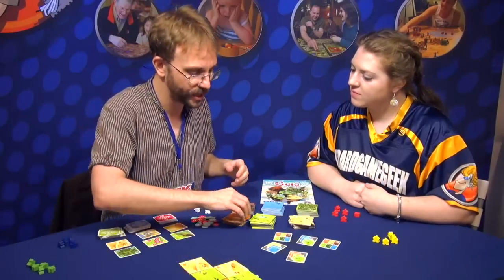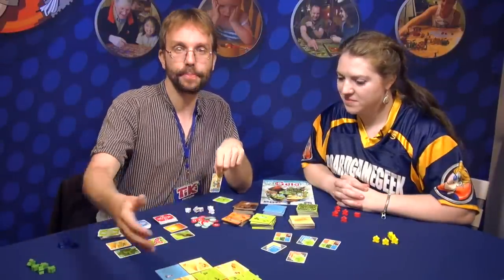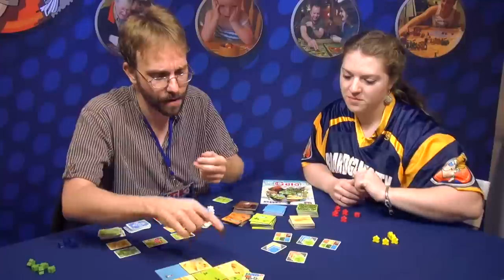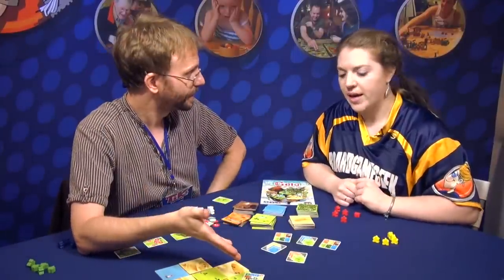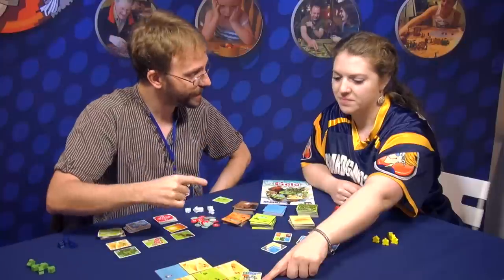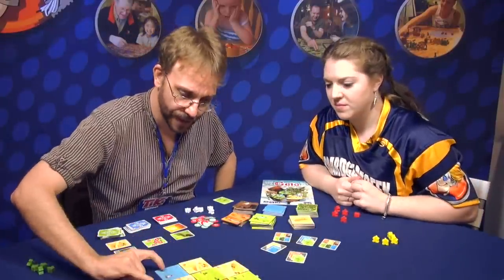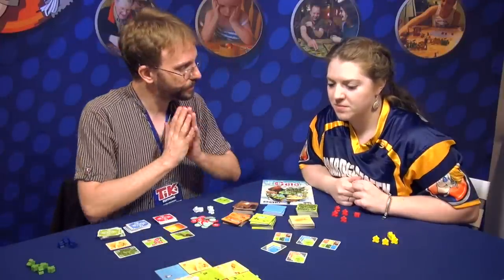The other way to place your meeple on Gaia is to use the city cards. To put a city card, you have to respect what the city needs. For example, this one needs to be placed on a desert, and you have to respect at least two needs. This card — I can put it here because it's on a desert and I have two sea. So it's okay. As I do that, I put a meeple on it.